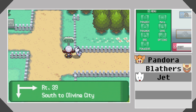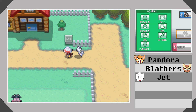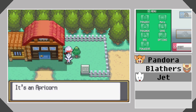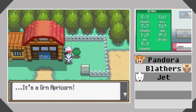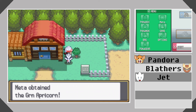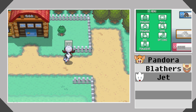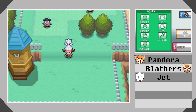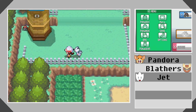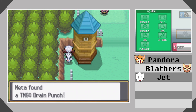This is south to Olivine City — we will head over there eventually. But for now let's take a look around here and take this as well. Nice. So this is a place called Moo Moo Farm, which sells milk. There are lots and lots of Miltank here. I believe there are also lots of hidden items in the grass but I'm not going to look for them right now. Drain Punch — that's nice.